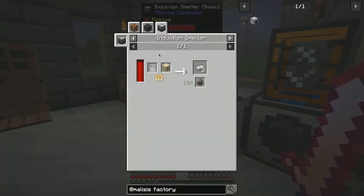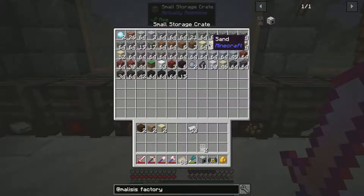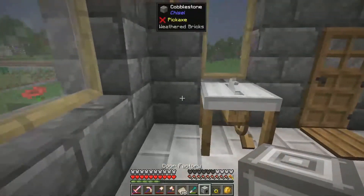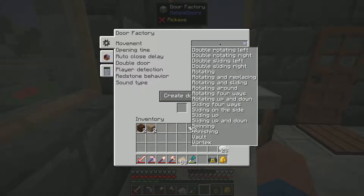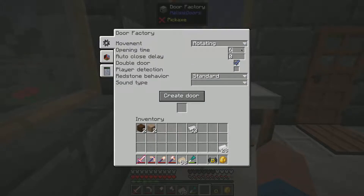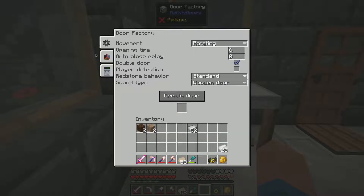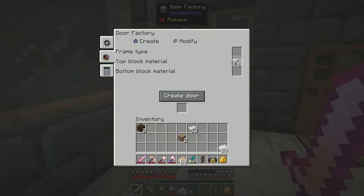I'm also going to go ahead and melt down these two extra iron doors in our induction smelter. So we'll just toss this door factory down next to our architect's saw bench. There are a few settings in here — I'm going to choose just the simple rotating movement. That's the typical default door-style movement. There are a lot of other settings, but I'm just going to stick with the simple ones. The opening time is literally how long the animation takes to process. I want the redstone behavior to be standard, but I'm going to change the sound so that it sounds like a normal wooden door, because I think that's the material I'm going to use — some glass and some ironwood.